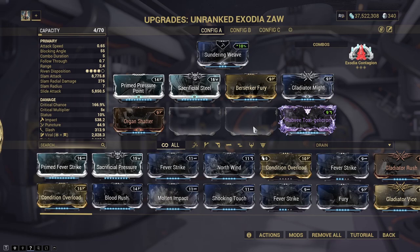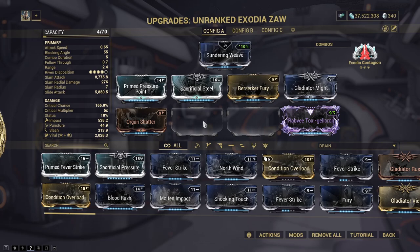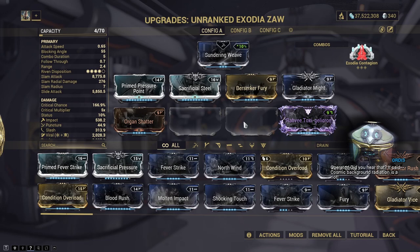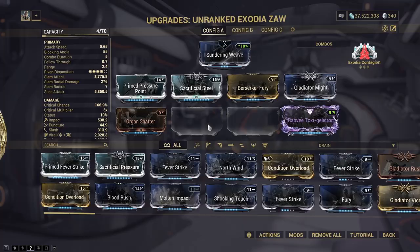I think we'll decide on the element combination once we get there, because I want to be able to put Prime Fever Strike on for that massive damage, but at the same time it would be nice to have a different element. I'm going to go ahead and start ranking this up. I'll show you one run of the ranking up process I use when I forma these things, and then I'll just get to work blasting through all of it.